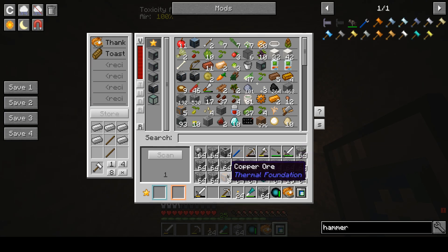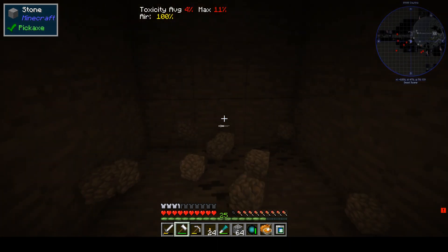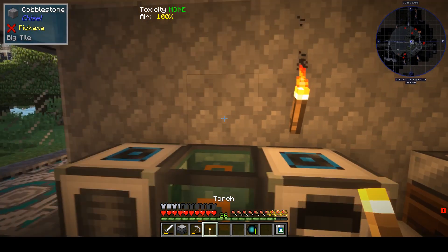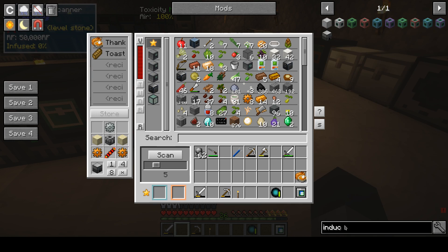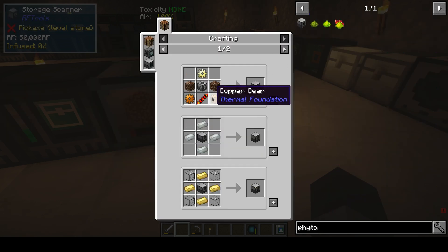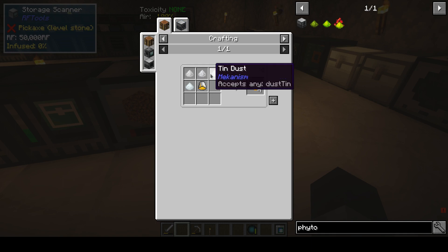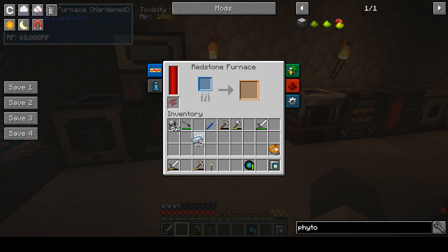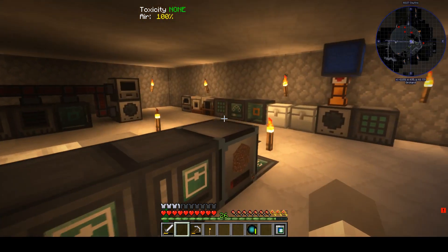Let's make another one. I still need more copper and tin — I found a bit but not that much yet. So I just made an induction smelter and let's put it on top of this one. I know — for the phytogenic insolator, I need this induction smelter, and that's pulverized tin, energized glowstone — one bucket. Let's pulverize these again, and glowstone.